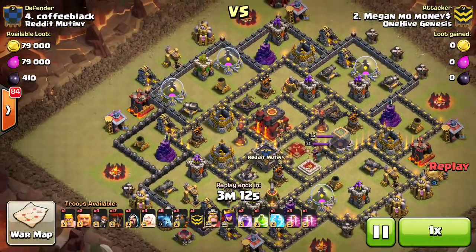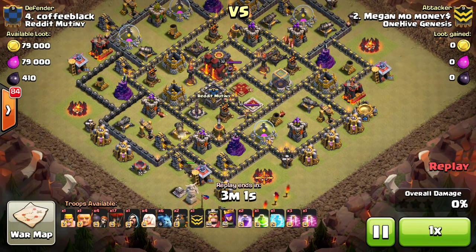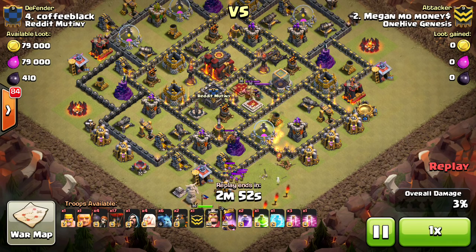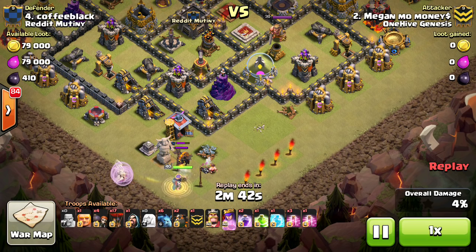Megan Mo Money, taken on 4, and kind of an under-upgraded Town Hall 10 base — like a new Town Hall 10 — but has the Inferno Towers, decent level heroes, so still difficult to 3-star. Megan drops down a Giant just to get the CC lure, drops a Wizard to create the funnel for the Queen Walk. Out comes the Lava Hound, a few Archers — nothing too major. The Queen can deal with that on her own, especially with no other defenses on her right there. I like the Barb just to help out with the Archer, because the Queen's going to be on that Hound for a while. Good use of the Barb there.